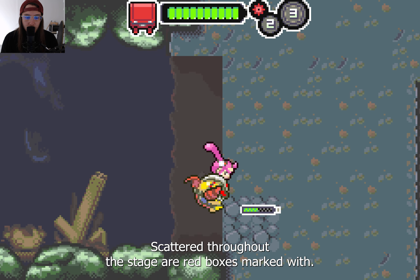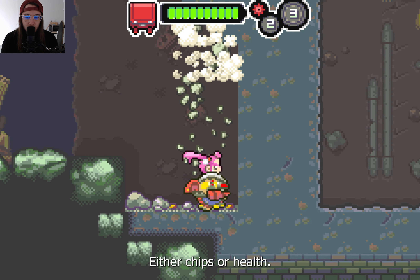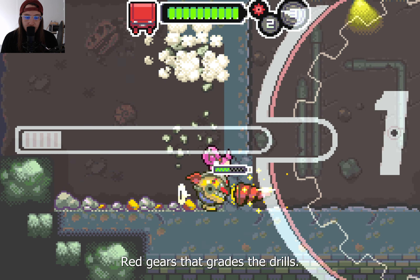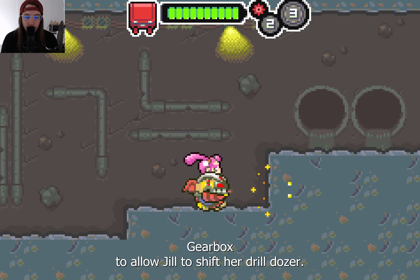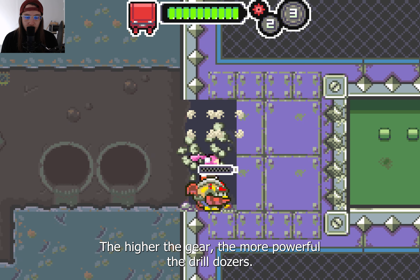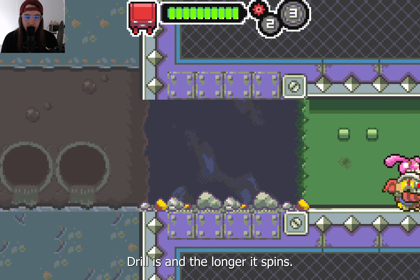Scattered throughout the stages are red boxes marked with yellow wrenches that contain either chips or health. Each stage also contains two red gears that upgrade the drill's gearbox, allowing Jill to shift her Drill Dozer to the second and third gears. The higher the gear, the more powerful the Drill Dozer's drill is and the longer it spins.